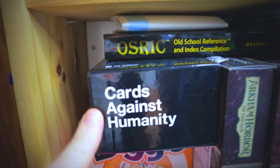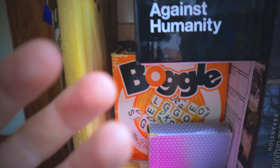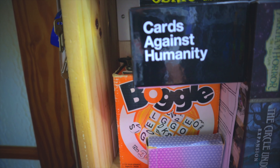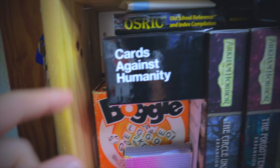Down there we've got Cards Against Humanity — no need to talk about that, love it or hate it, it's here to stay and very popular. We've also got Boggle — a word game where you've got dice with different letters and you jumble them up and try to make as many words as possible from what you've got.